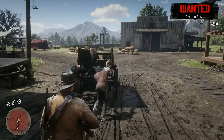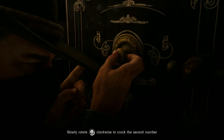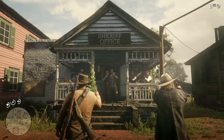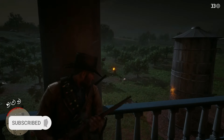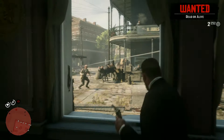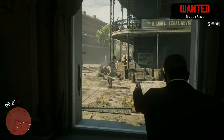In Part 4 I cover the state of West Elizabeth, where I've managed to put together as many easter eggs, secrets, references and points of interests that I could find. If you enjoy this video and want to see the fifth and final part then subscribe. Now it's time once again to journey into the world with Arthur Morgan and John Marston.